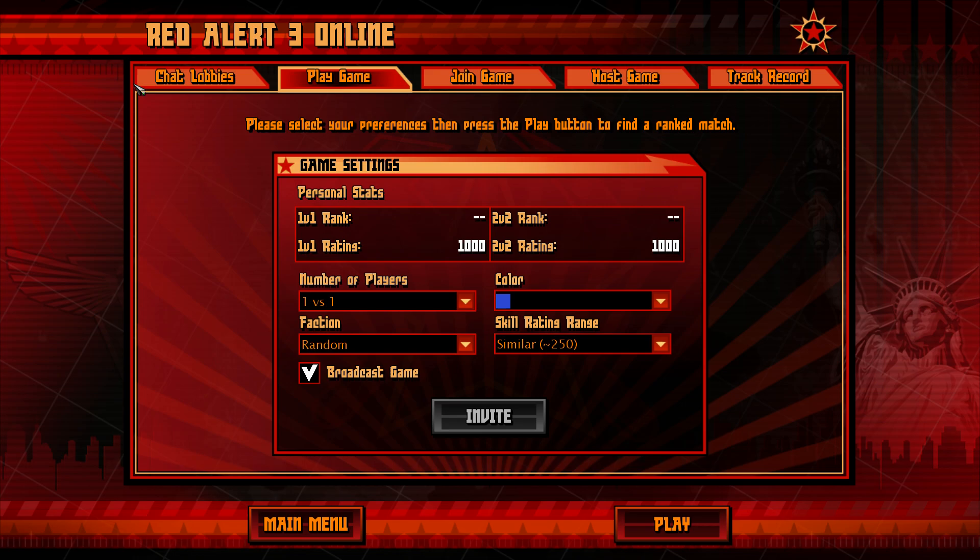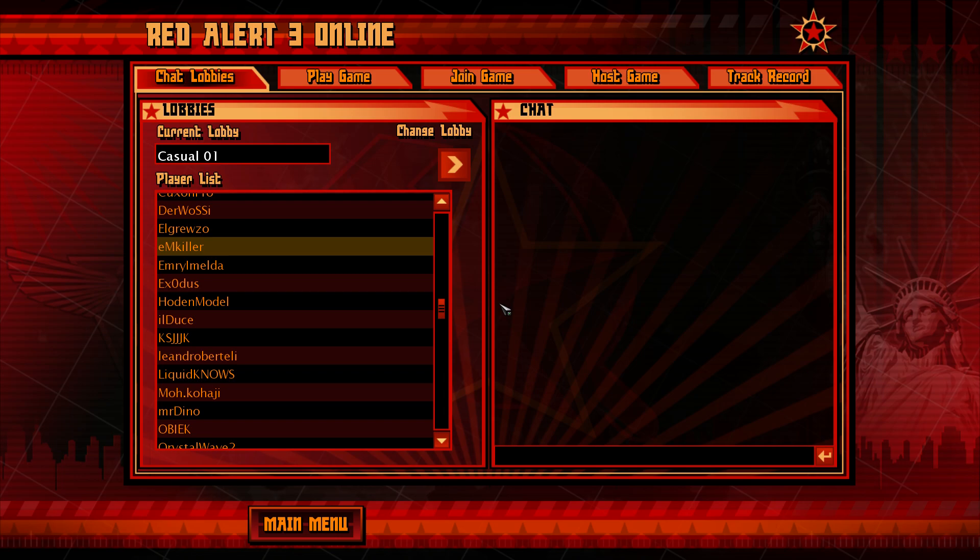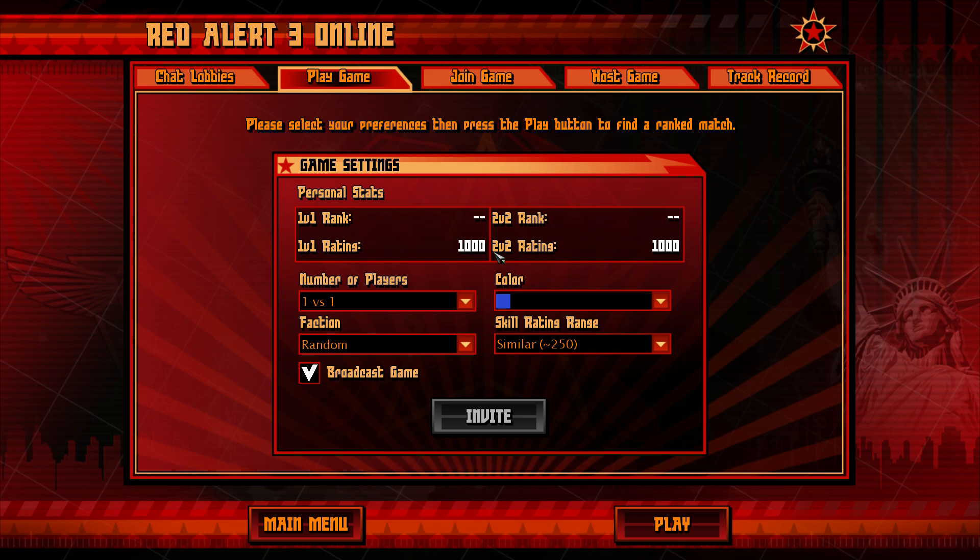Now you have managed to log in with the username and password you created within Revora. This is the online news — all the people that are online right now. You've got Play Game where you can search straight away for like a 1v1 or something, and Join Game where people will be hosting games.